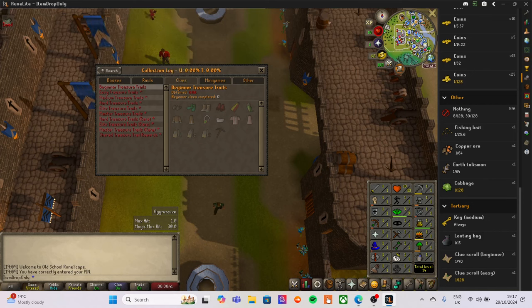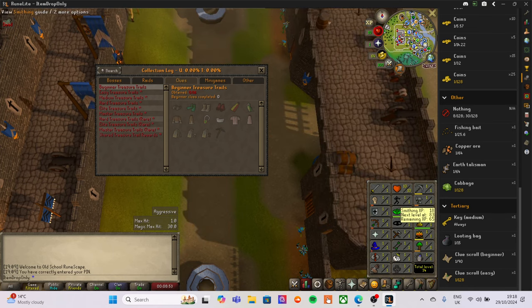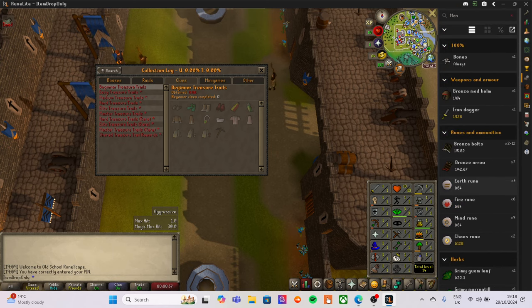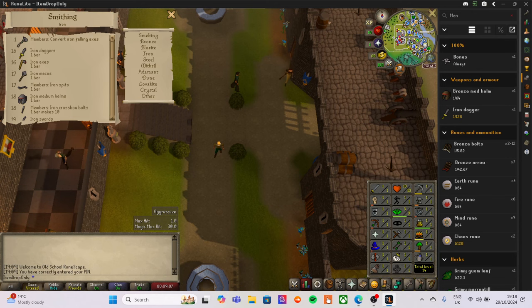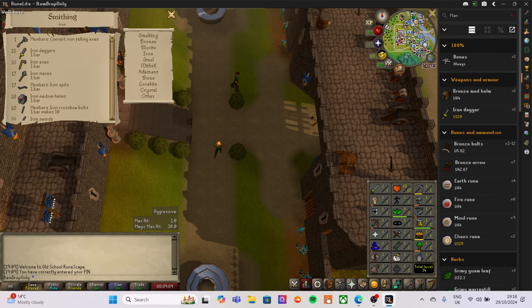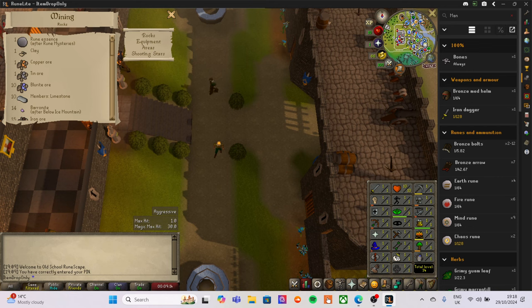If this man drops a clue scroll, we do that clue scroll, which gives us a way to level some skills up. For example, if the clue wants us to use an iron dagger before we drop it, and we can't get it from a monster drop, we can smith it — but that means getting to level 15 Smithing, which requires mining copper and tin first.